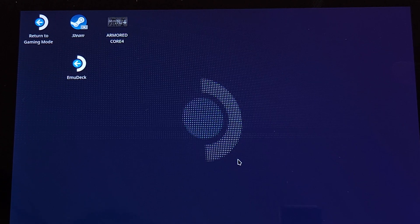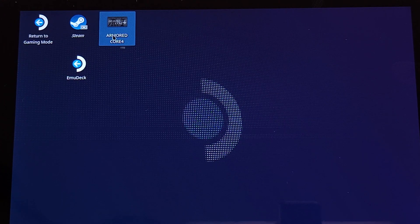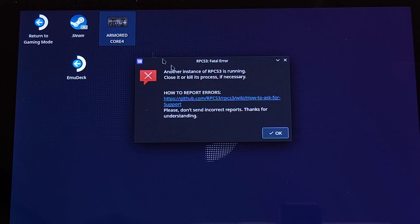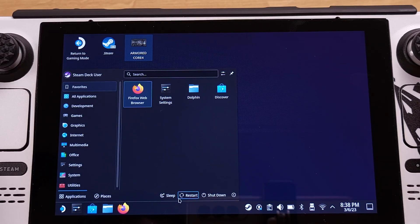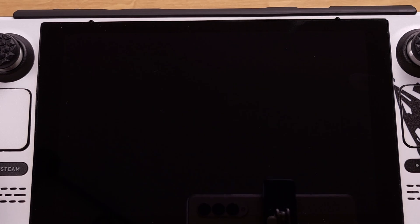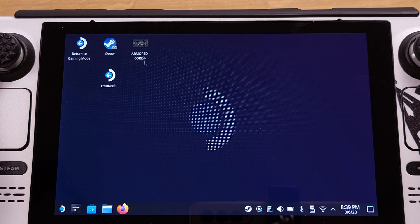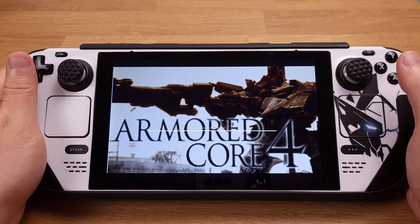To test if the modification we just made is correct, we can simply double-click on the shortcut to run the game. If the game boots up, that means the shortcut is in working condition. If you get an error message, just reboot your Steam Deck and it will resolve the problem. The test is just for verification — if you're confident the change is correct, you don't have to test. Now my Steam Deck is back to Desktop Mode. I double-click the shortcut on the desktop and the game boots up, which means the shortcut we just modified is working.